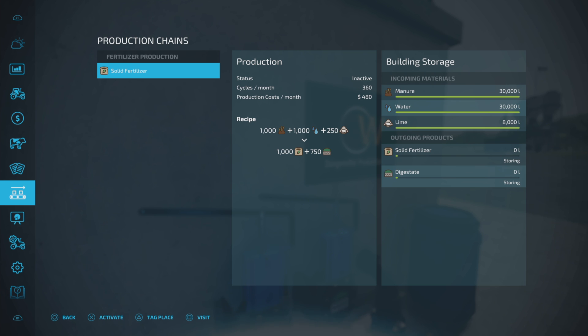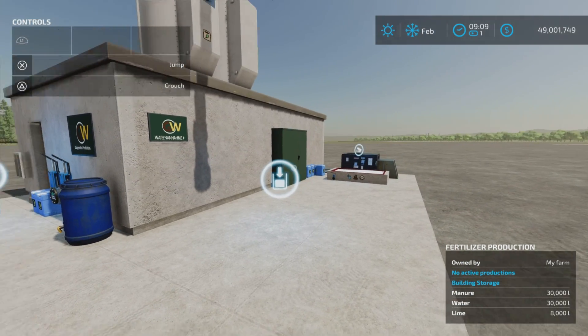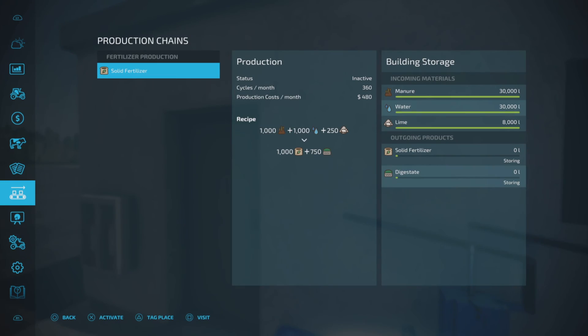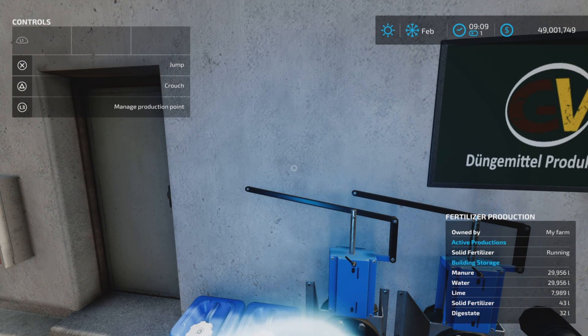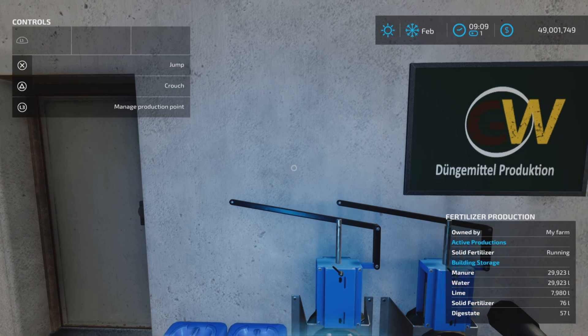You go from 2,000 down to 1,750 — you lose a little bit but fertilizer is much more valuable than any of those input items. Let's make sure we turn it on. There we go — 360 cycles per month at 1,750 liters per cycle. We can see it's already moving, so we're getting solid fertilizer and digestate already accumulating.